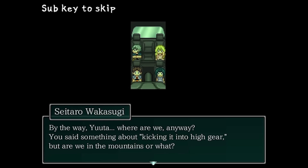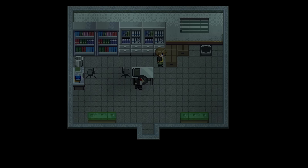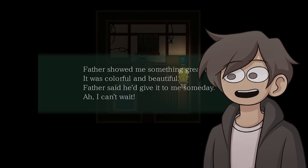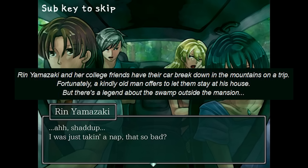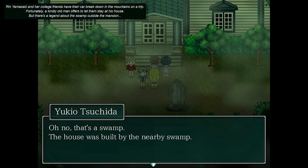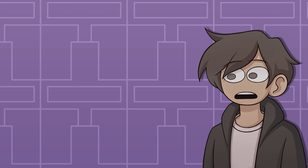Mermaid Swamp was originally released in 2013, meaning that chronologically we got Paranoiac, then The Crooked Man, then Mermaid Swamp. Hopefully this means we're in for a good story with some improved gameplay since Uri had more experience and some relatively mainstream success. The synopsis says Rin Yamazaki and her college friends have their car break down in the mountains on a trip. Fortunately a kindly old man offers to let them stay at his house, but there's a legend about the swamp outside the mansion. This sounds like the plot of a Scooby-Doo episode, but Uri's a talented writer, so let's see where she takes it.